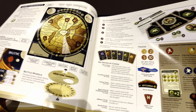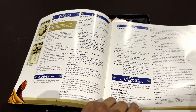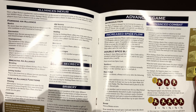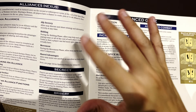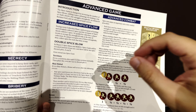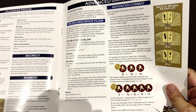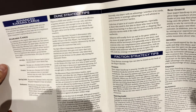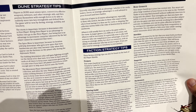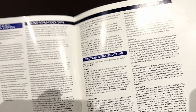This is going to be a long video for sure. The game has a base mode and an advanced game — be aware that the base game is already very complex, and the advanced mode unlocks even more differences between factions. I'm really interested in trying the advanced mode. The manual ends with Dune strategy tips explaining how to play each faction.